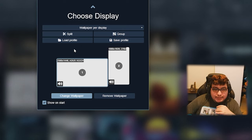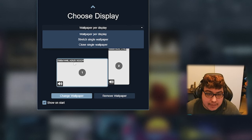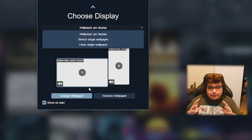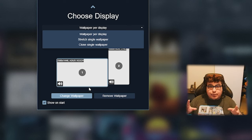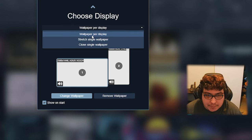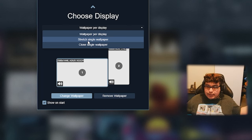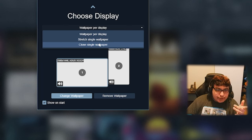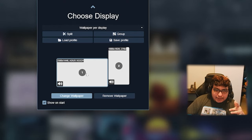When it opens it'll show you display settings. I'm going to use 'Wallpaper Per Display' because I only have my main monitor and side monitor now — I sold the third one; each monitor is 31.5 inches and it was just too much. 'Stretch Single Wallpaper' stretches one wallpaper across all monitors so they look connected. 'Clone Single Wallpaper' just duplicates the same picture on every monitor without stretching. I'll go with 'Wallpaper Per Display.'